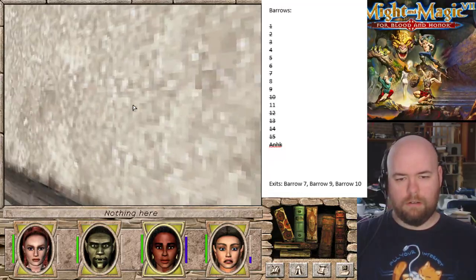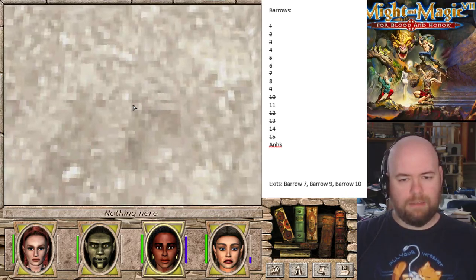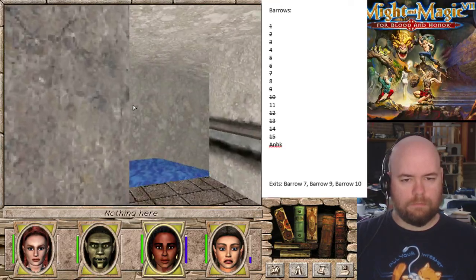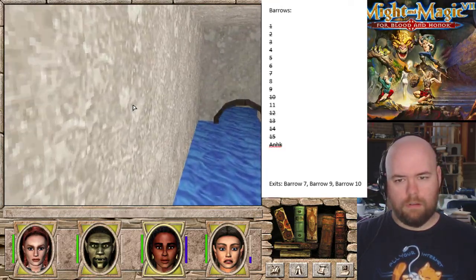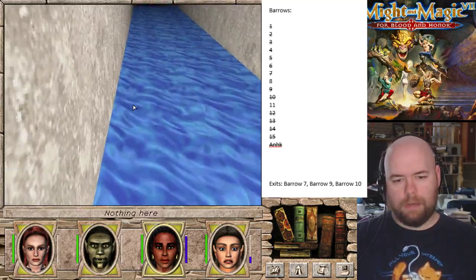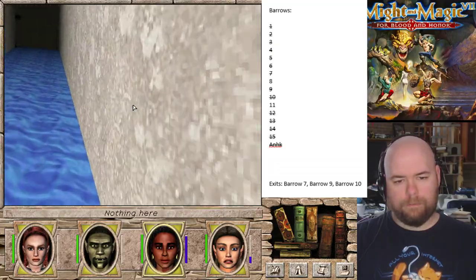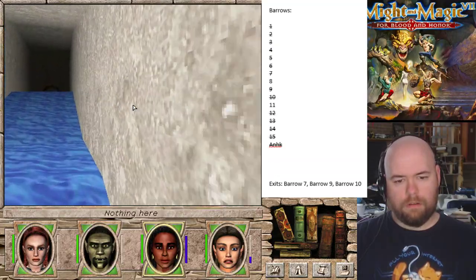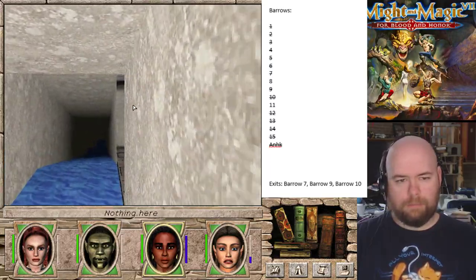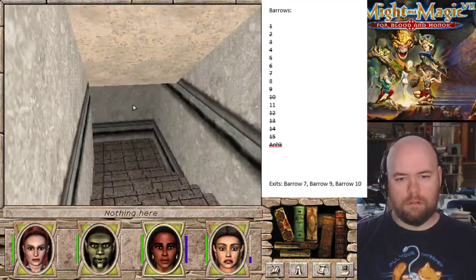I bet there's a secret door in here because I'm definitely in yellow - there's definitely more to this dungeon. It's somewhere down below, because when I get up higher I go into green. Up here I'm in green - so it's definitely not up here.